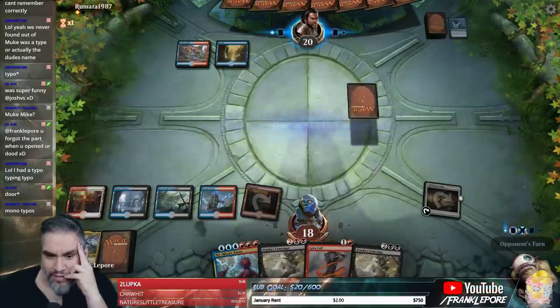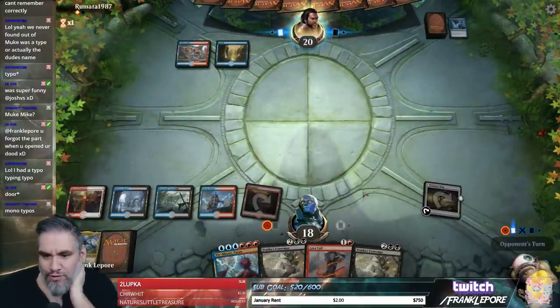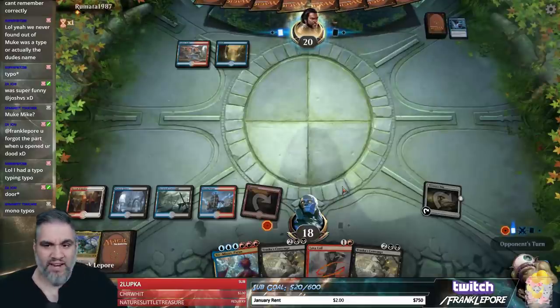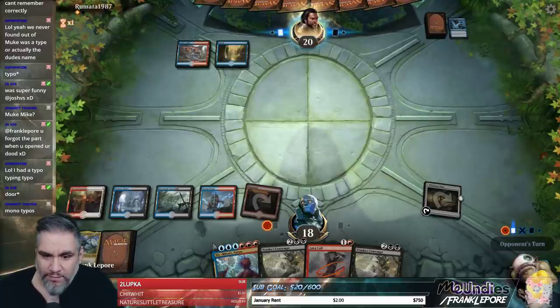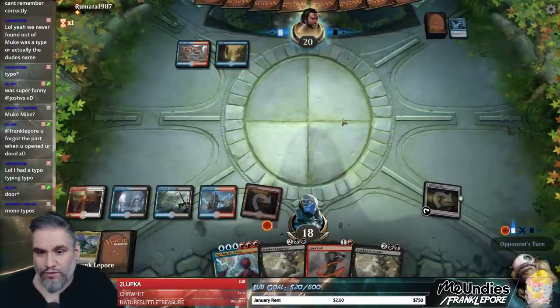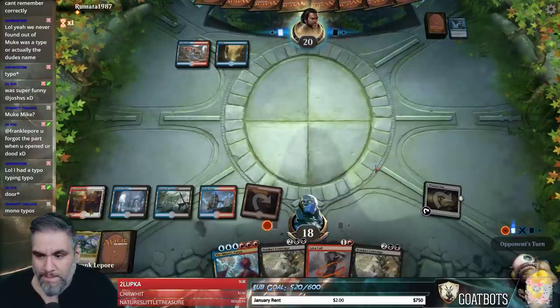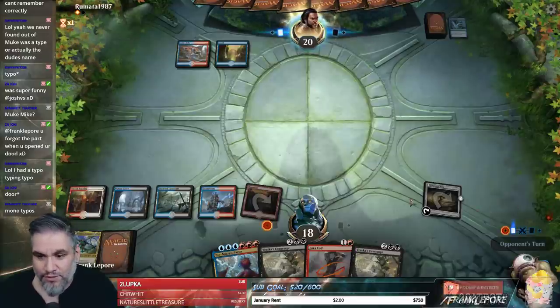I'm gonna pay two life here because it lets us keep up Vraska's Contempt. If they draw land Enigma Drake, it's a thing you want to do. I don't want to have it in play on their turn. I don't want to play Niv-Mizzet and then go back to their turn and have a 4/4 Drake forcing me to block. So it's just better use of mana. We'll take two — we're at 18 and they have two lands, so I'm not super concerned. Good game.